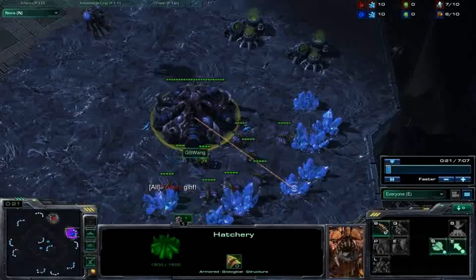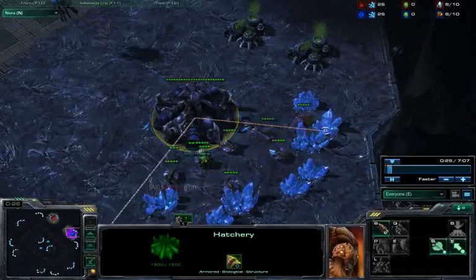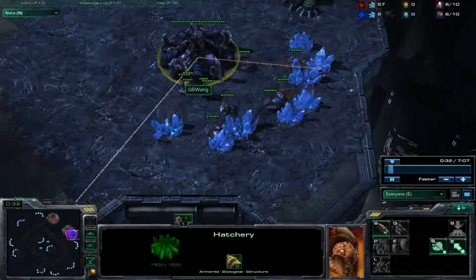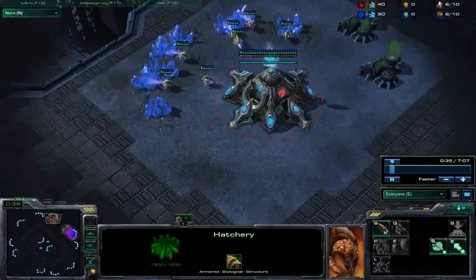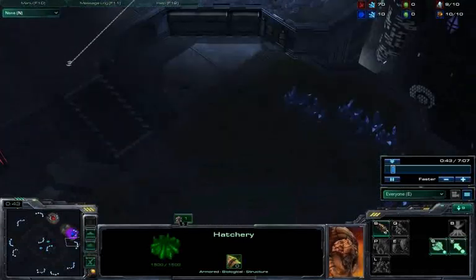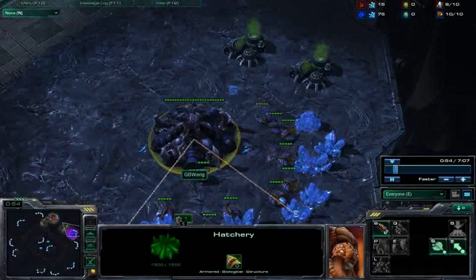The idea actually came from a very standard Zerg opening, which is the 11 pool 18 hatchery. This build is very popular because by opening with an 11 pool, you pretty much shut down every form of harassment that Protoss can possibly do to you, including walling off your ramp, cannoning you, or blocking your natural with a pylon.